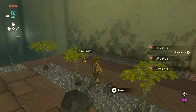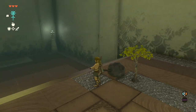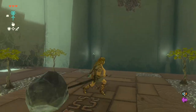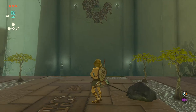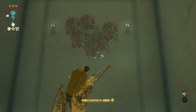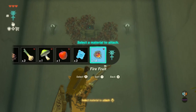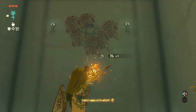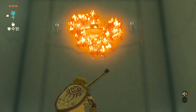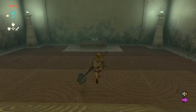We got a bow — old wooden bow. I've already figured out we need to shoot fire into that target. How do I stick something to the arrow? Oh, look at all the materials I can attach! We select fire fruit, load it in, let it go — and the puzzle is solved. Up we go!